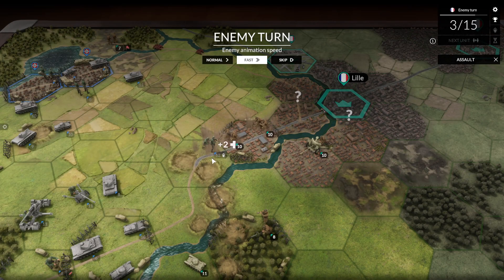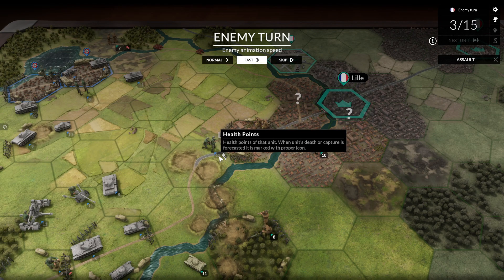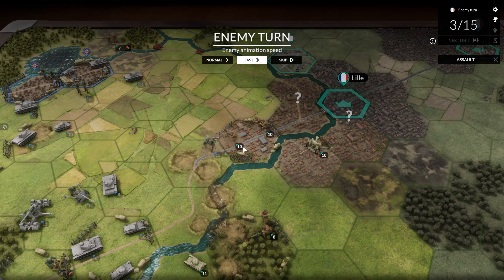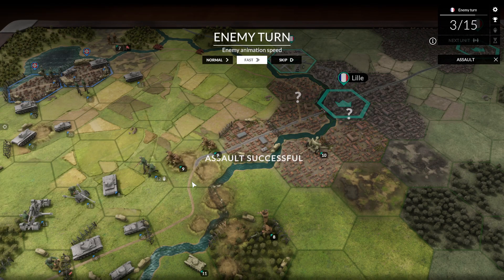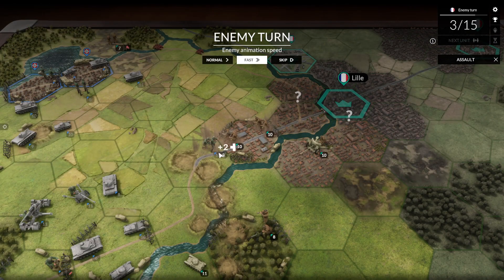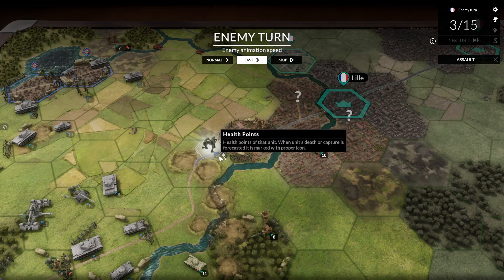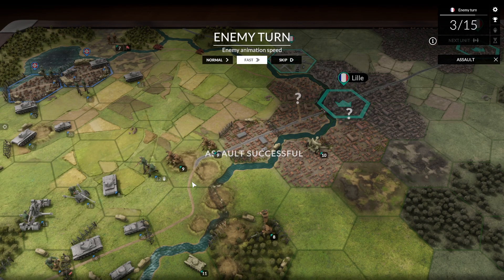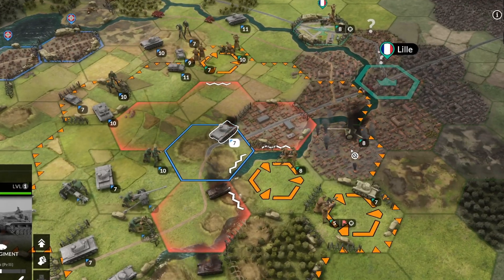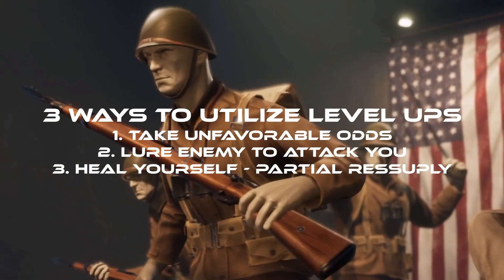Another cool trick: my infantry is also ready to level up. What I can do is place it in a bad position to essentially lure the enemy into attacking it. Because the infantry doesn't have any entrenchment, the enemy will attack it — and instead of taking lasting damage, my infantry will level up immediately and get back to full HP. So now I have a fully leveled-up infantry, which means they essentially gave me a free partial resupply — you get the health back, though not the ammo. And another one of my units avoided getting attacked, so it's a double benefit.